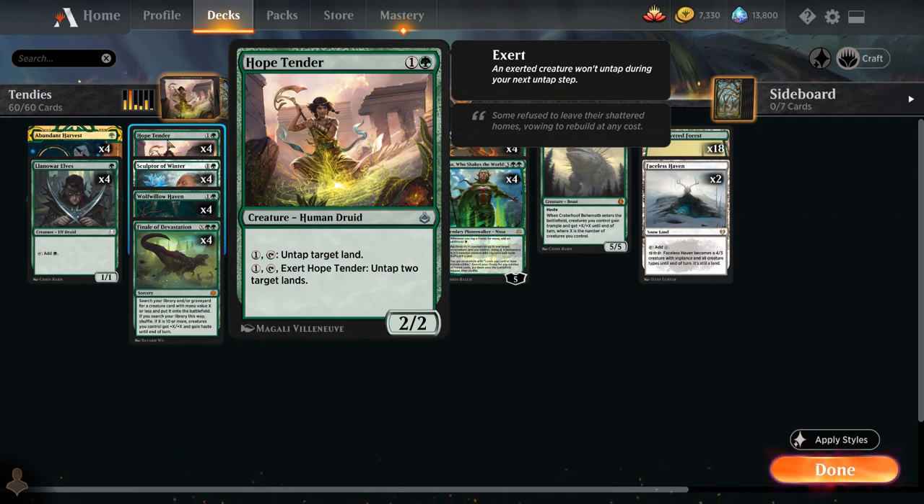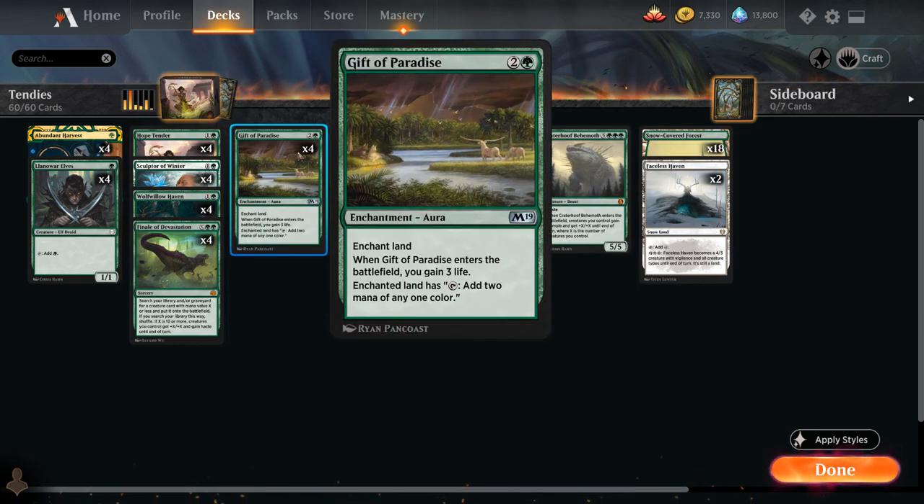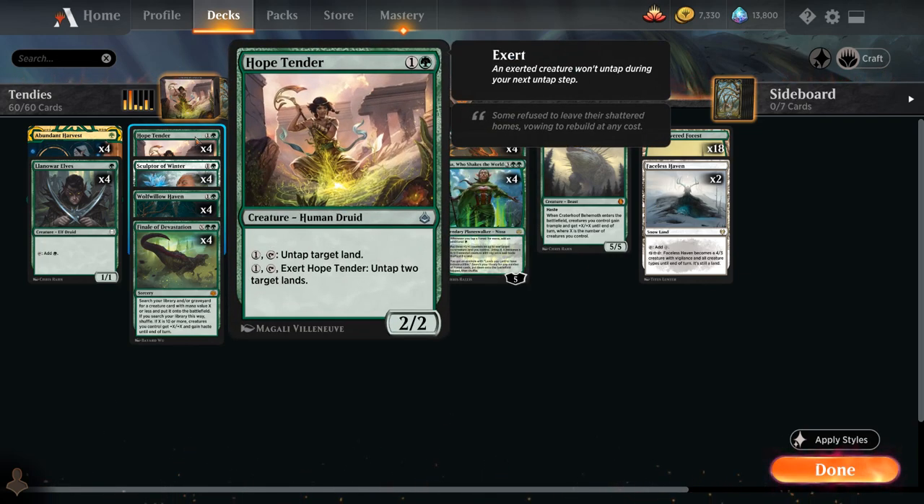So we can pay 1 mana, exert Hope Tender, untap itself — which gets around the exert — and untap another land. We're still not generating any additional mana with this since it costs 1 mana to activate the ability, but if we have something like a Wolf Willow Haven or a Gift of Paradise enchanting one of our lands, then Hope Tender can untap that land in addition to untapping itself, and we actually start generating infinite mana.